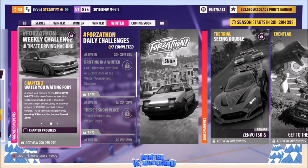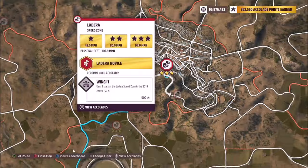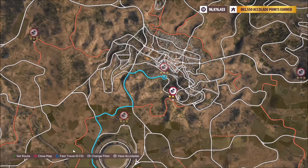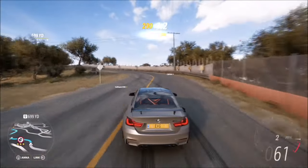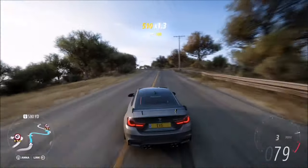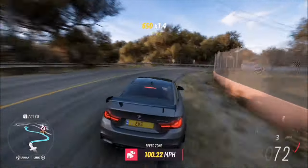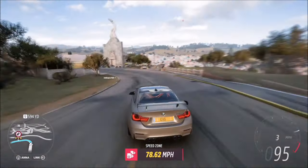The next challenge wants you to earn three stars at the Ladera speed zone. Normally with a challenge like this you don't have to get three stars in one run - you can get two stars on one run and one star on the last run. However, I'm going to show you how to get three stars on one run. Three stars is 95 mph and I recommend starting from the right-hand side. The tune I've created can get 95 mph or slightly above on this speed zone, though it is a bit trickier. You can obviously tune your car a bit more, or you can get away with doing two separate runs to complete the challenge.